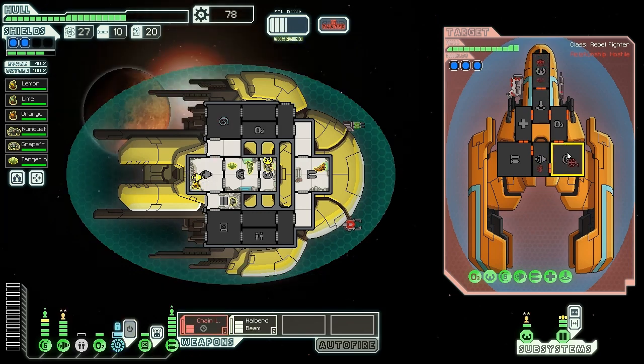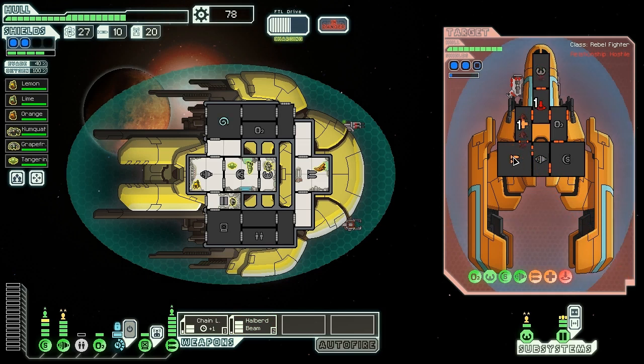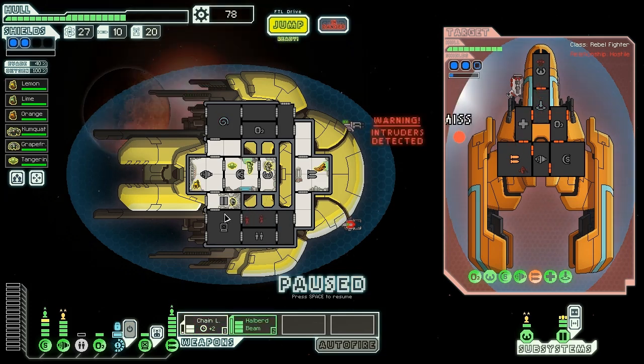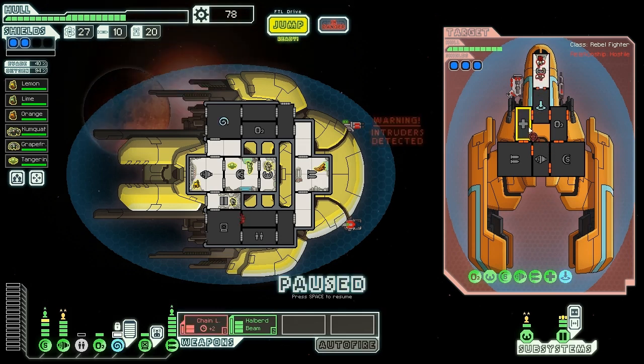We're going to mind control one of their crew — they can't board us until they take down our Zoltan shield, which is a blessing. We'll try and knock out some of their systems, maybe go for a hack. There's nobody on the helm for a second — we can get an easy shot off at them. Their teleporter is broken, but their med bay is level 2. The flak hurts a bit. They've boarded us and we weren't able to knock down enough of their systems to do damage, which is not good. We're going to start venting the rooms they're trying to go to — we do have high-level doors. Mind-controlled their pilot again, which should stop the boarders and give us good evasion for the chain laser strategy.